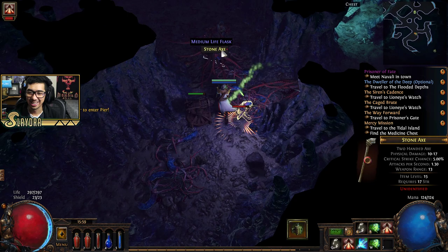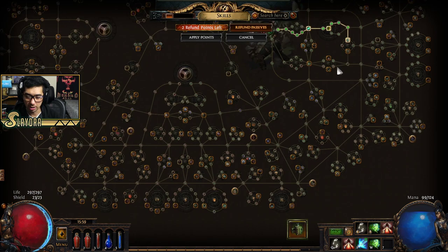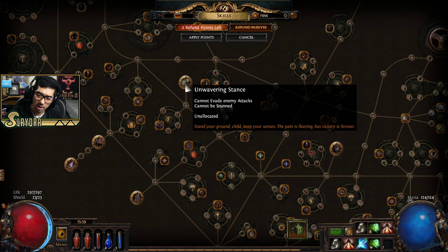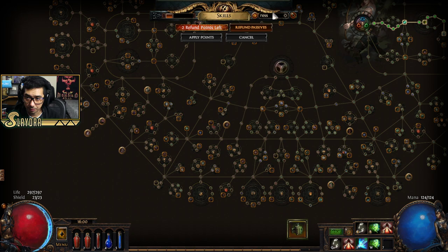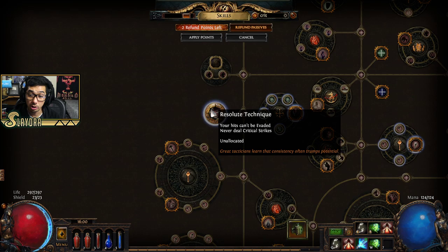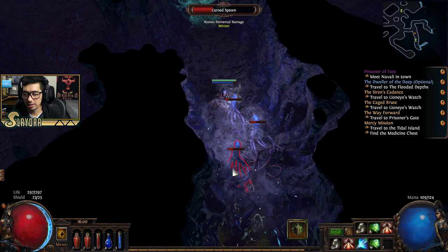There are other builds that don't need any accuracy because they rely on mechanics that make it so they can't miss. There's a passive called Resolute Technique — your hits can't be evaded, but you never deal critical strikes. So there are really big game-changing keystones like that on the passive tree.